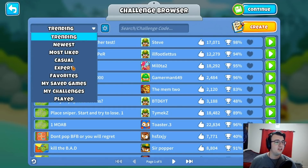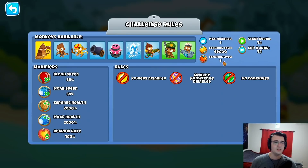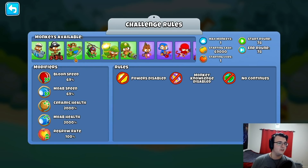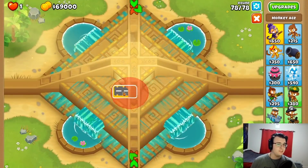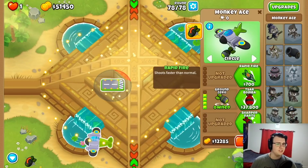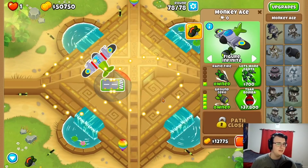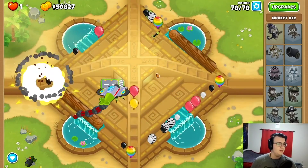I want to do some more expert challenges today. This one's called Choose Your Own Adventure — a one-tower-only challenge with selling enabled but monkey knowledge disabled, with ceramic and mob health being insane. Going for a fourth-tier ACE to blow them up could be good, so Ground Zero would take that stuff out. I think Ground Zero is pretty solid again. It's got to be the ceramic wave, and I'll just do rapid fire to stay in this, but I'm worried about the regular balloons — is the ability going to be up in time or am I going to die?